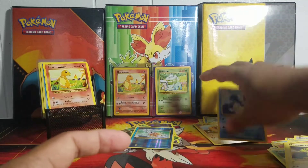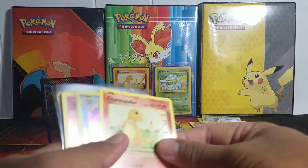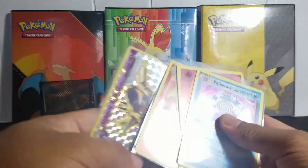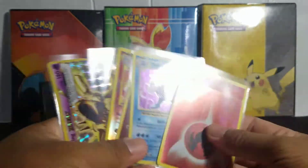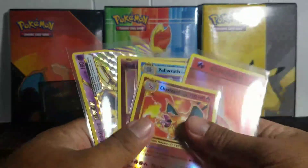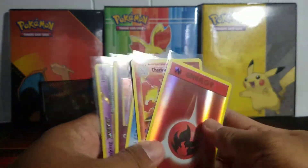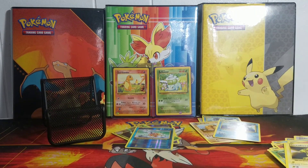Alright, let's go over the pulls. So we got a Nidoking BREAK, a reverse holo Charizard, a holo Clefairy, a holo Poliwrath, and a reverse holo Fire Energy card — which is not bad, actually pretty decent pulls! Awesome. Hope you guys enjoyed this video, please leave a like, and if you are new please subscribe for more openings. I will see you guys in the next one, later!